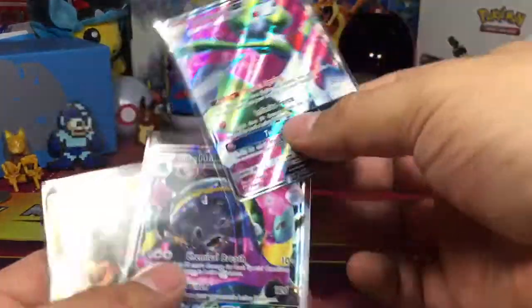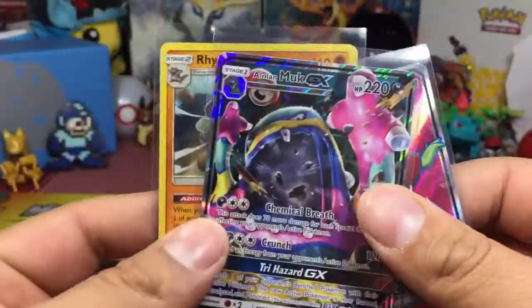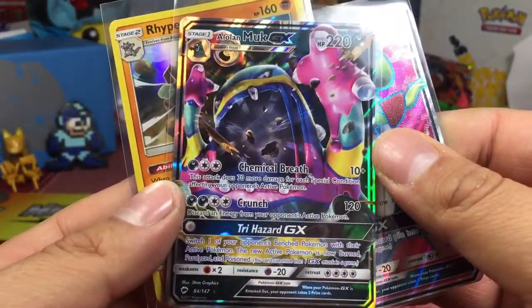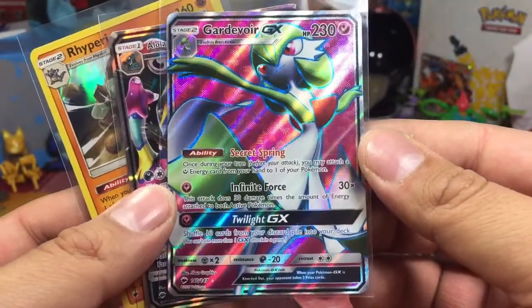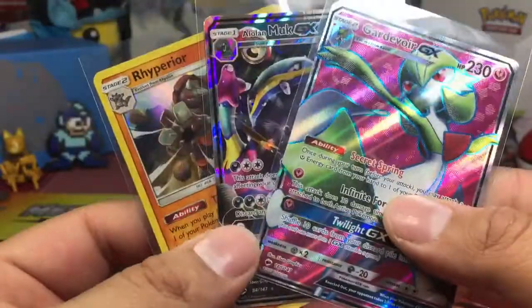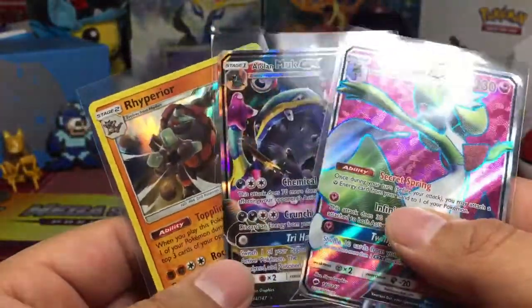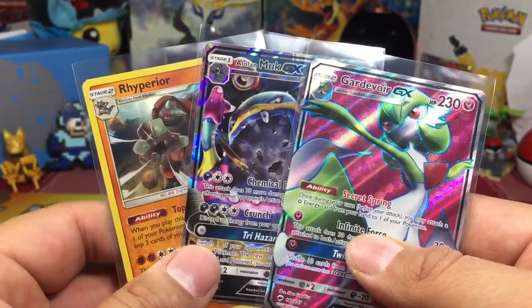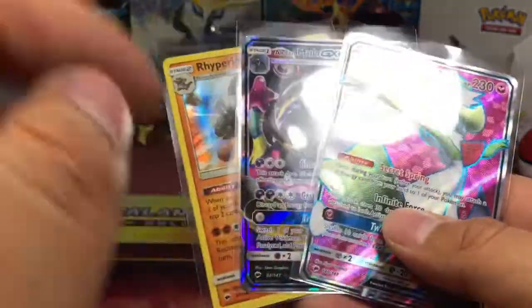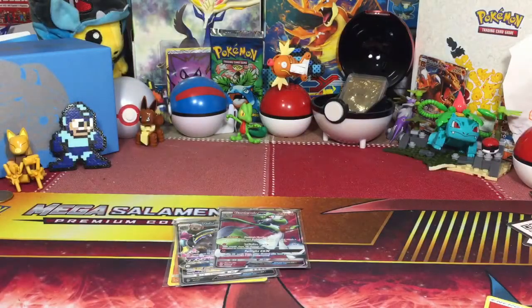So we got this Rhyperior holo, the Alolan Muk GX, and this Gardevoir GX full art — I must say that's amazing. Thanks for watching, I hope you enjoyed that six booster pack opening of Burning Shadows with the Ho-Oh artwork focus. We're probably gonna do another one — that would be the fourth. Let me know in the comments below if you've kept track. Drop a like, subscribe if you haven't already, and have yourself a wonderful day or night — peace.